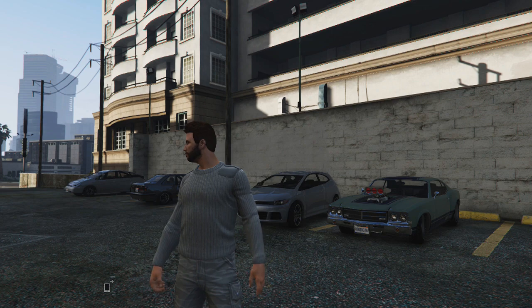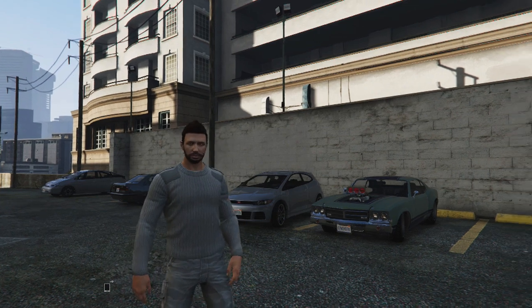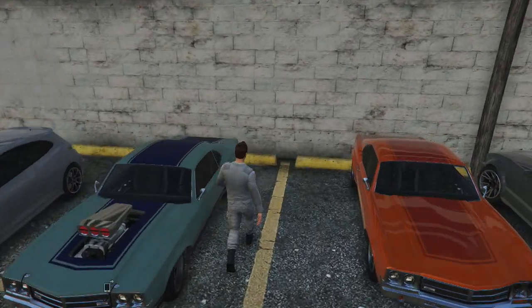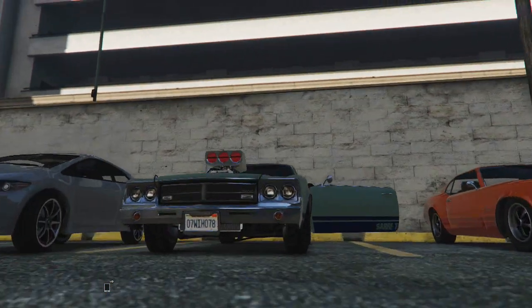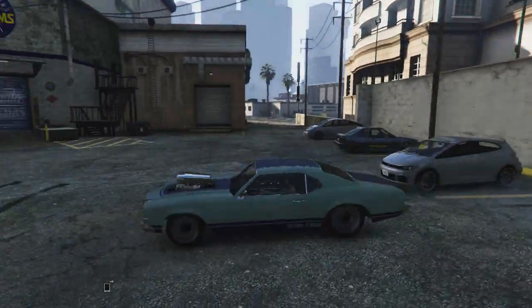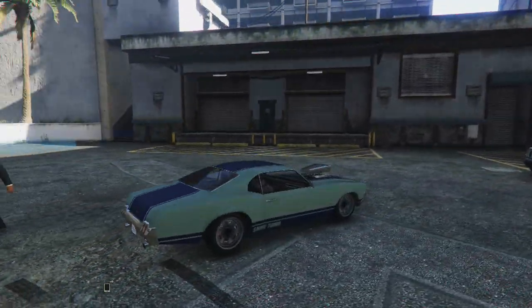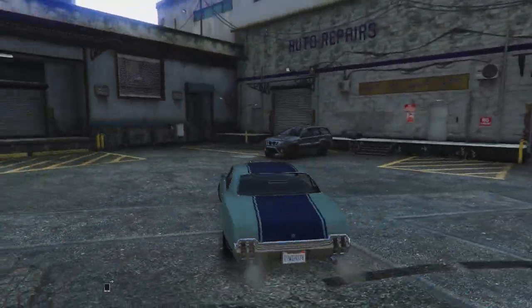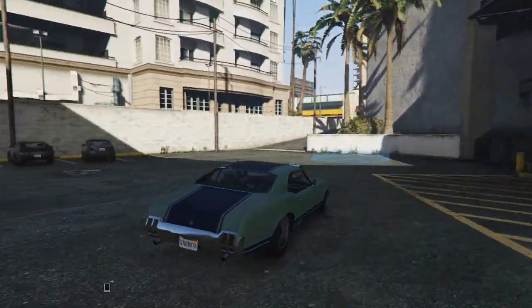Moving on to another car I managed to find at one of these spawn locations — as you can see featured in the video right now — is the Sabre Turbo. I managed to find this car in one of the parking bays parked outside Los Santos Customs. Once again, this car is highly upgraded and has a number of modifications already on it. You can take it back to your garage to store it inside.